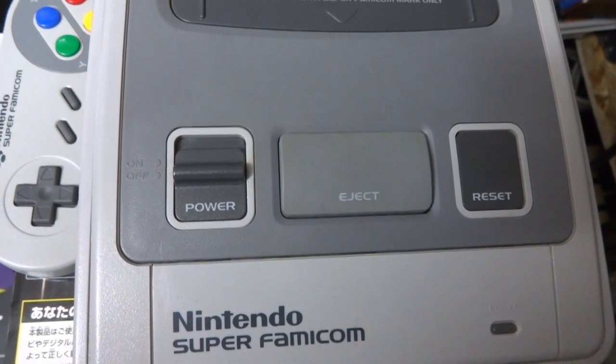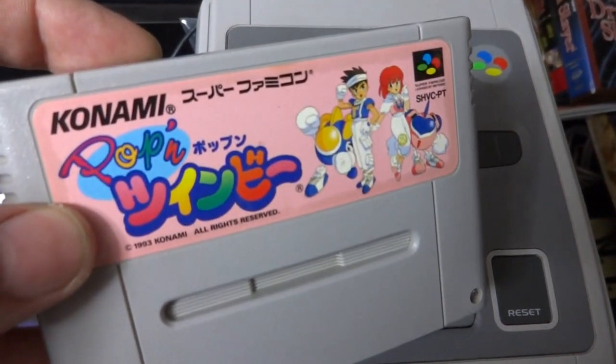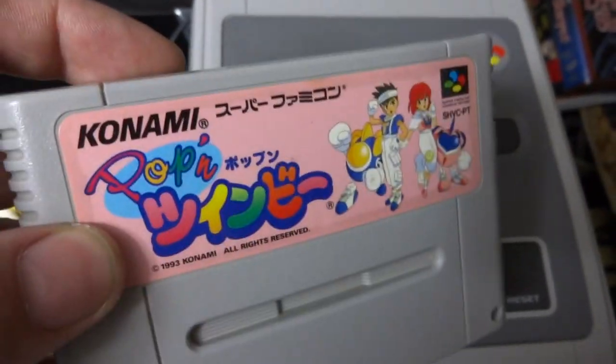Becky and Luke here, and today we've got out the old Super Famicom. I figured we could put in this game here — Pop'n TwinBee. This game is made by Konami, and for those of you who know old-style Konami games, they were just fantastic. This is one that is a really well-designed game as well.